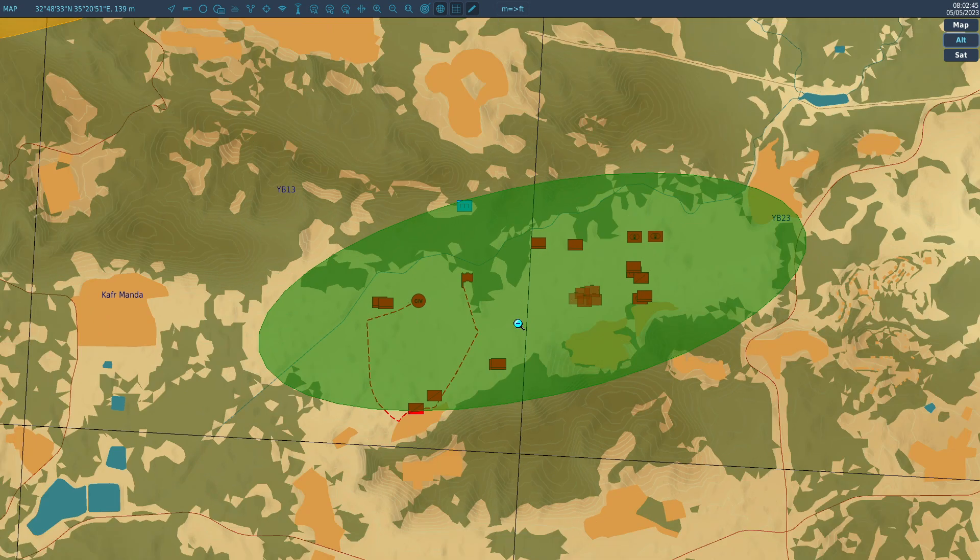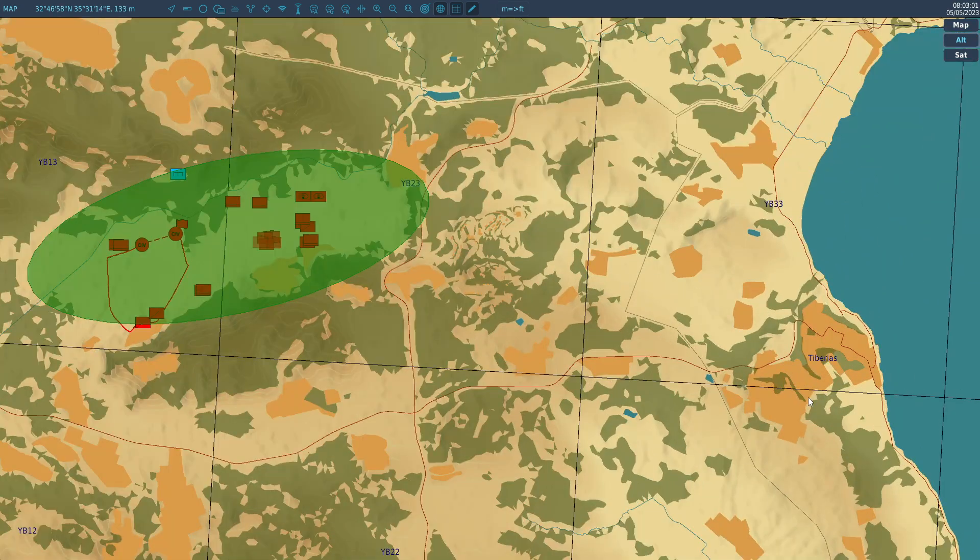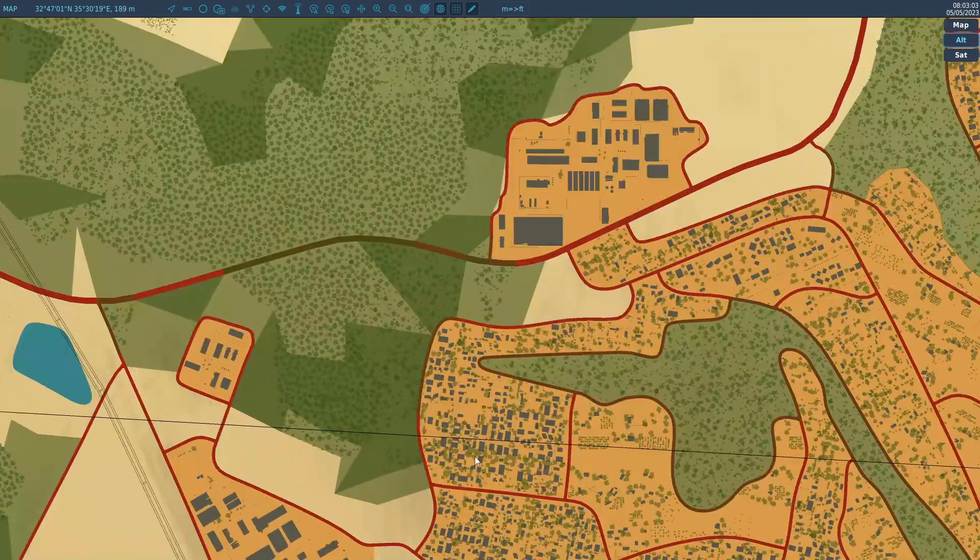Hi folks, this is a quick demo video of some code I've been working on for the last while. It's to enable map markers to control a drone to lay specific things. It can lay units, it can lay statics, and it can actually lay buildings — as in the buildings that make up towns.